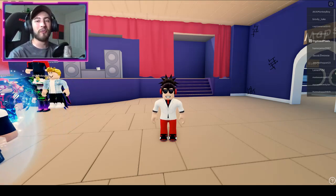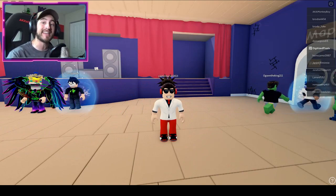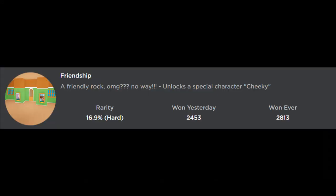Hello everybody and welcome back to another episode. Today on Roblox, my name is Digi, and today I'm showing you guys how to get the badge called 'Friendship: A Friendly Rock.' It unlocks a special character called Cheeky.